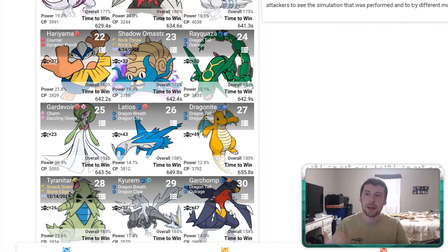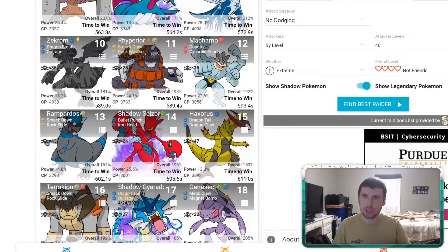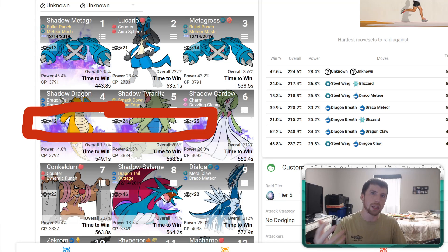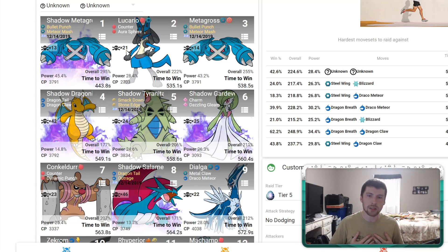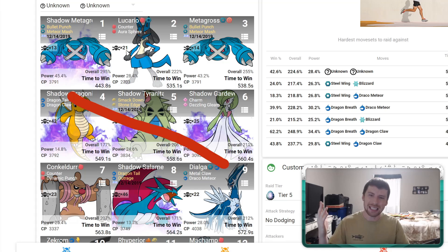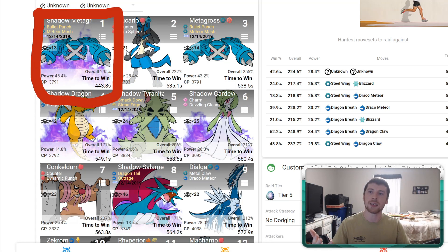Although shadow Pokémon get a 20% increase in attack, they get a 20% decrease in defense, but it appears that the attack increase ends up being worth more than the defense lowering. If we scroll down to find non-shadow counters like Garchomp, Dragonite, and Tyranitar, we're looking at roughly 630–640 on performance, versus around 560 for the shadow Pokémon — so about 80–90 seconds of difference. It's fairly consistent: there's a clear performance increase with shadow Pokémon, and faints remain very close. So far, shadow Pokémon are putting up a good reason to invest in them.